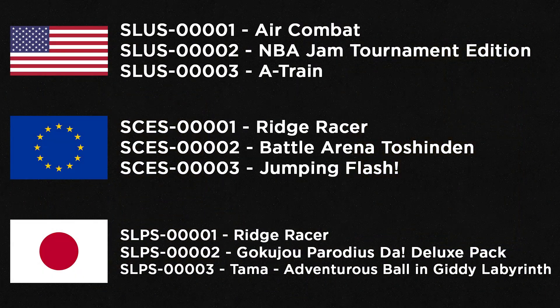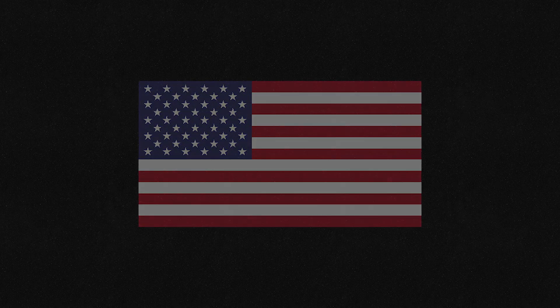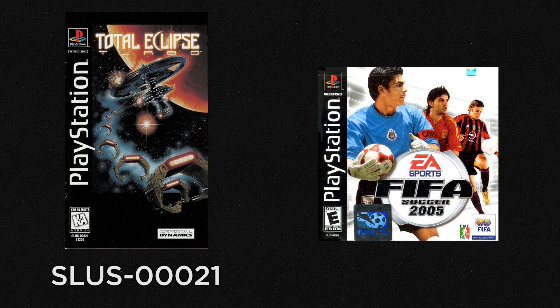If you order the first three games in every region by their code, you get an interesting result. Some people might think these games were the first ones released, but that's not true — region codes can be used as a reference but do not represent the order in which games were released. For example, in the Americas the first game released for the PlayStation was Total Eclipse Turbo, and the last game was FIFA Soccer 2005.